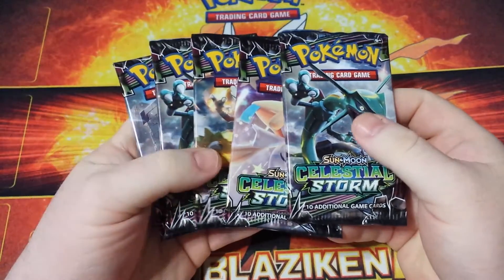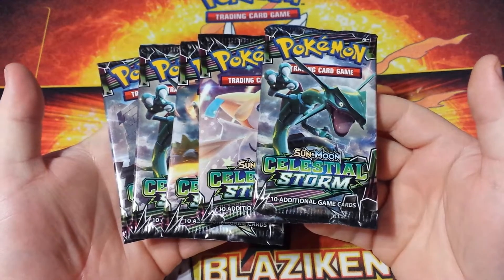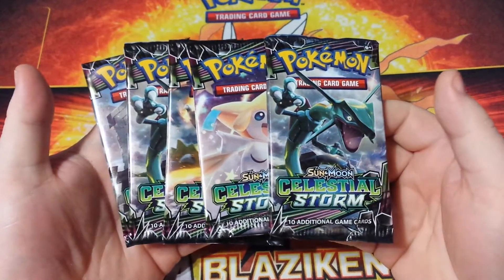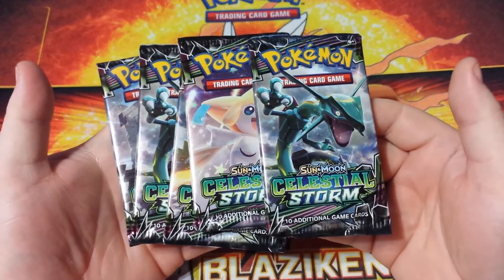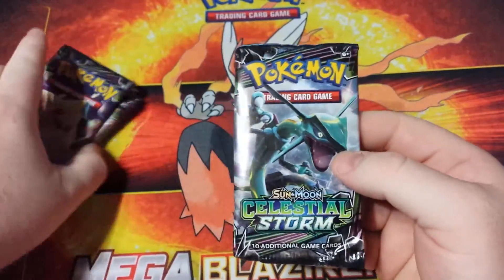Hey guys, and welcome back to another episode of Card Cravers Pokemon, where we crave all the cards. As you can probably tell by my voice, I'm a little under the weather today. Allergies are kicking my butt, but we're going to get through these five packs of the newest Pokemon set, Celestial Storm. So let's get into it and see what we get.